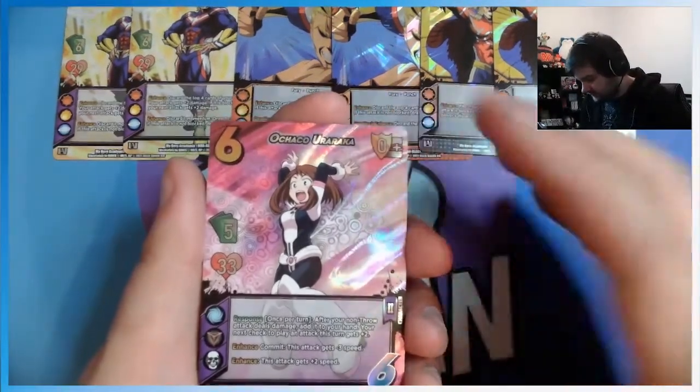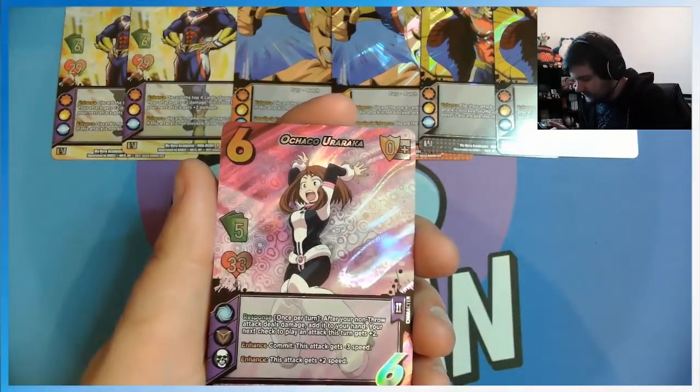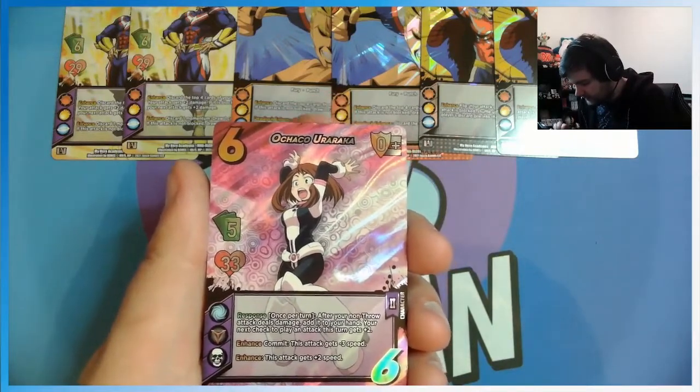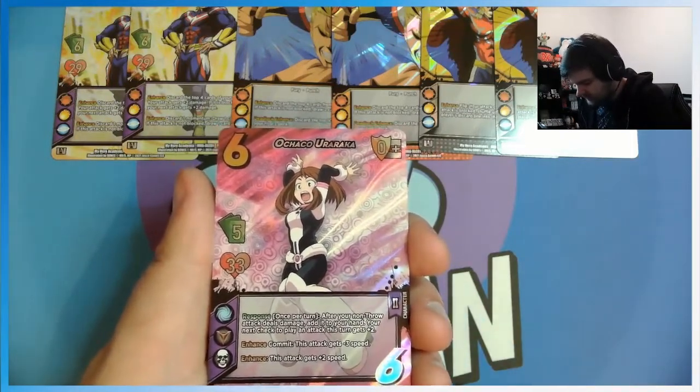Then we have Uraraka, which has a response. Once per turn, after your non-throw attack deals damage, add it to your hand. Your next check to play an attack this turn gets plus two. Then it has commit: this attack gets negative three speed, or this attack gets plus two speed. Got two of her.